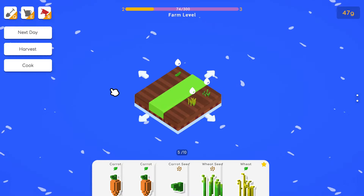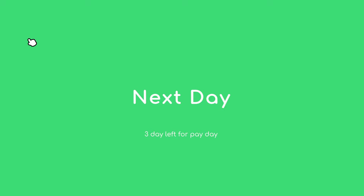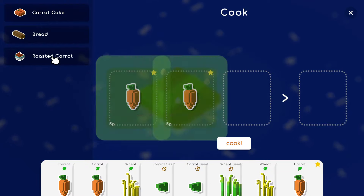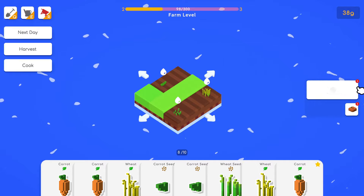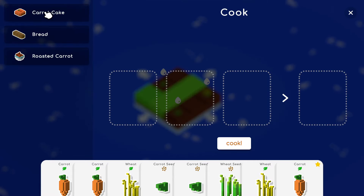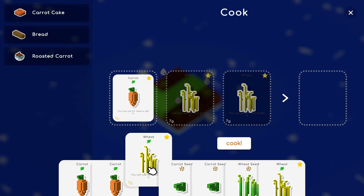Remember to water everything every day or you'll have a bad time. I'm not sure if it just deletes or stunts the growth. We can harvest again and go to cooking. You want to cook things that give you bonuses — this gives a 32 gold bonus, this gives a 100 gold bonus. For carrot cake you can use any carrot.